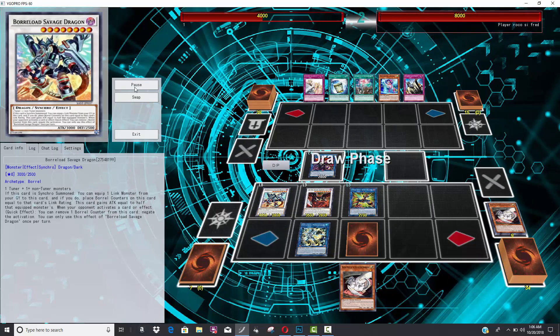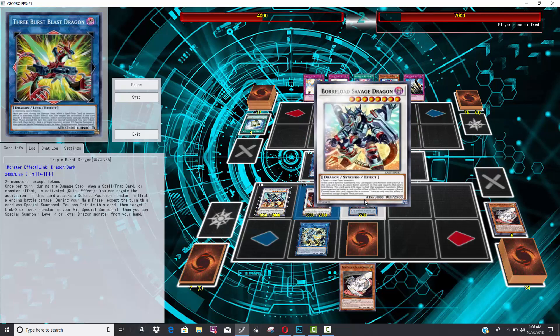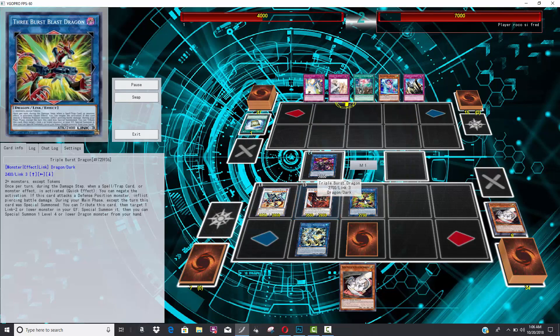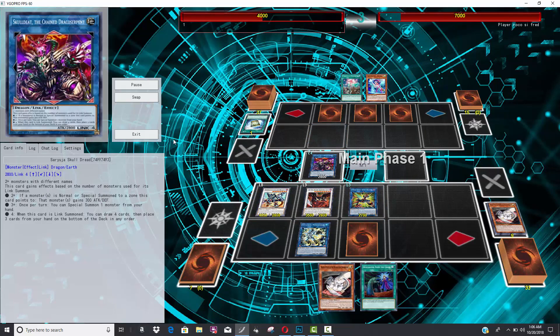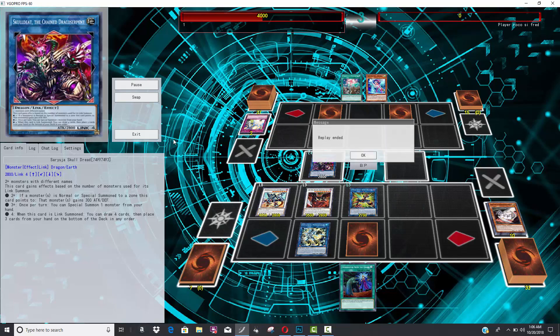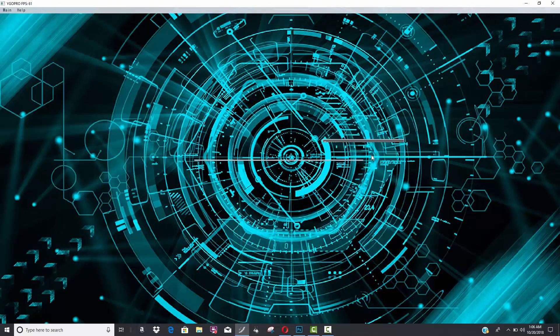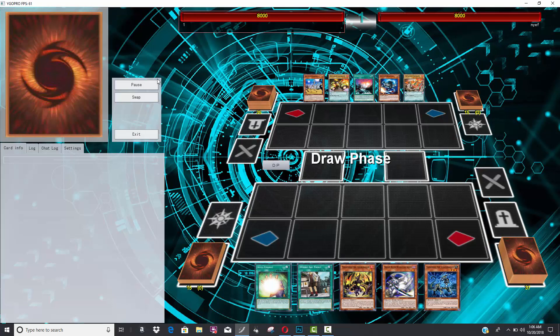He has four very strong monsters on board including Triple Burst Dragon with a little extra attack because of Saryuja Skull Dread. He has so much negation his opponent is going to Solemn Strike, which just digs the hole deeper since your life points go down, but it doesn't matter — they had no ways of stopping an attack. A couple of attacks later and it's pretty much a wrap. I actually had a fourth duel but it got corrupted — I'm so mad, it was so good.